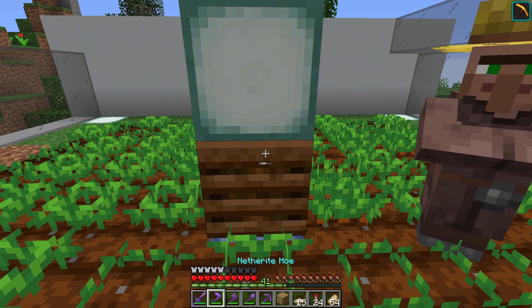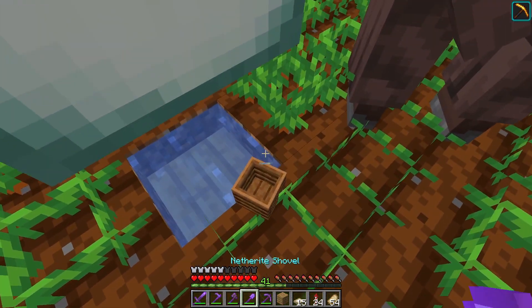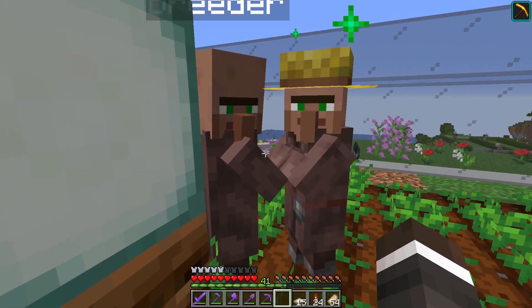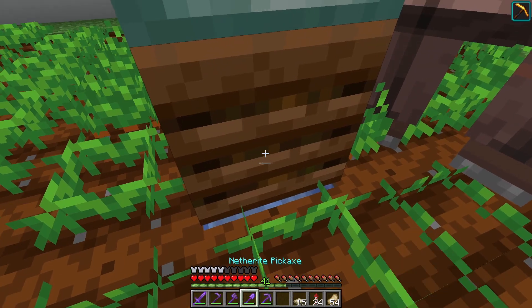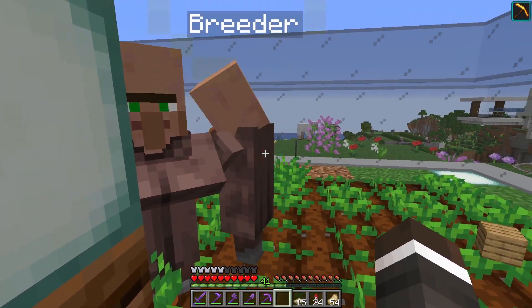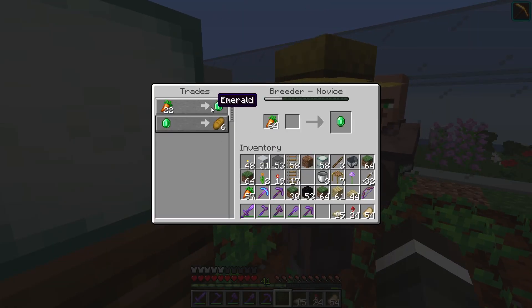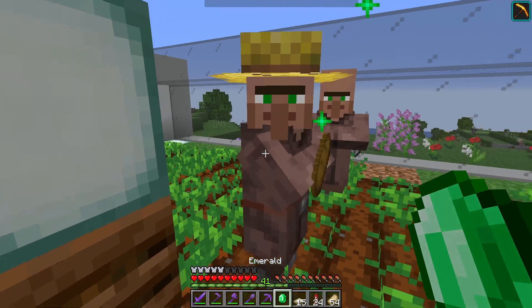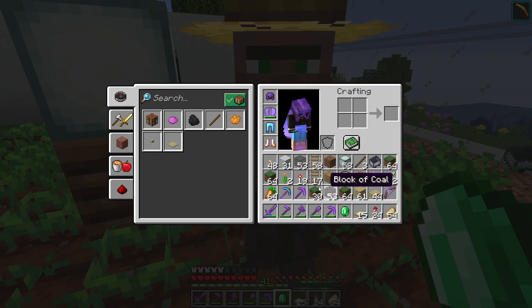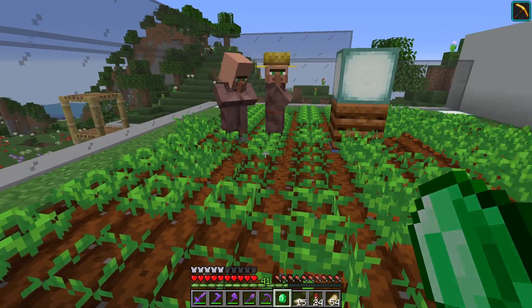What trade have you got? It's not great — I mean it doesn't really matter what trade they've got, but if we can find a trade that is actually related to something we're going to be creating, let's do that. Right, so you're locked in now. Let's throw you some carrots and you can be on your way.